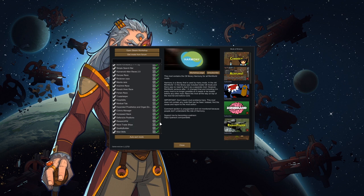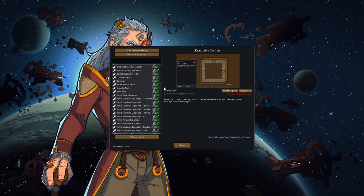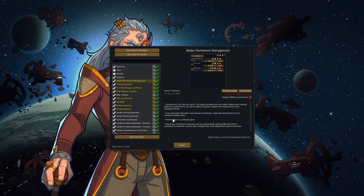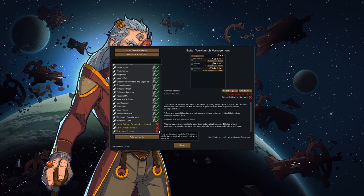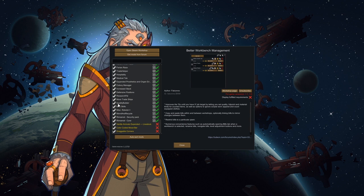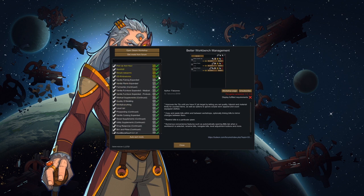Everything else has been updated, or at least says it is. Between these four mods here, including Better Workbench Management, one combination is messing up, giving the game a lot of issues. I think I can pick one of them and go through. I went with Better Workbench Management. But something about the combination of these four mods together not being upgraded to 1.2 is giving me a lot of issues, crashing the game.